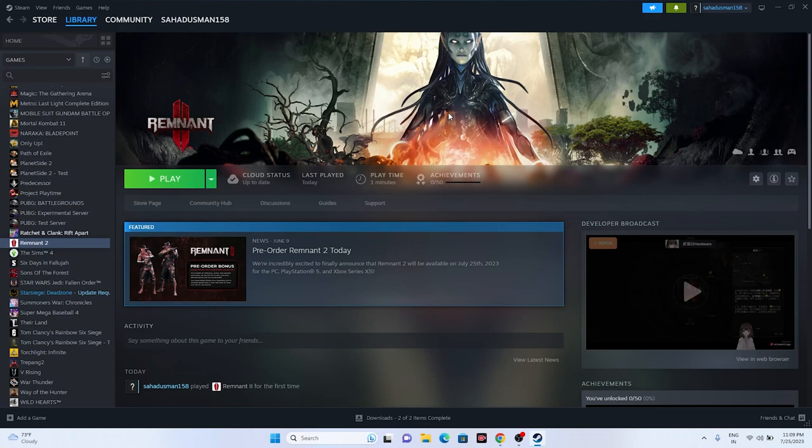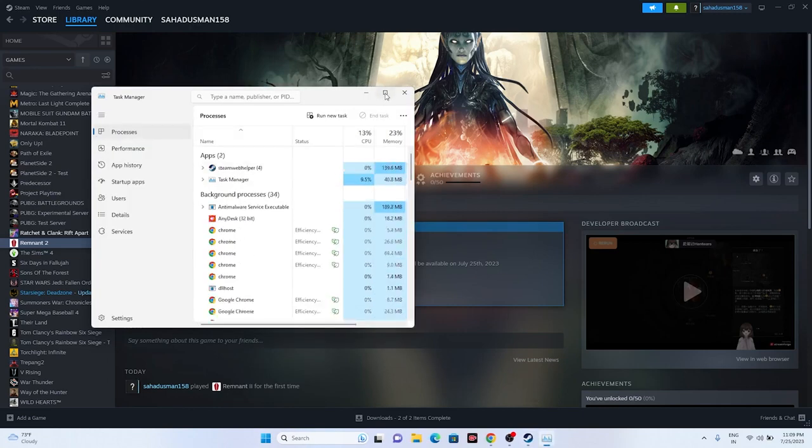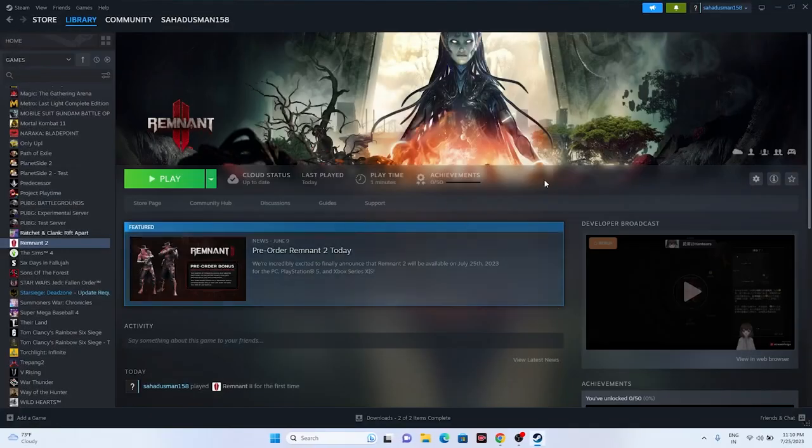Next, close all overclocking applications — this is one of the main reasons for crashing. Open Task Manager by right-clicking the Start button. You may see 40 or more apps running in the background consuming performance. Remove unwanted apps such as Discord, RivaTuner, MSI Afterburner, etc. Once done, close Task Manager and try launching the game.